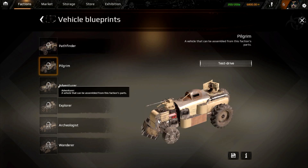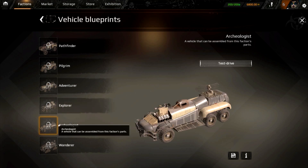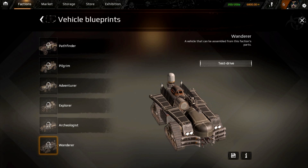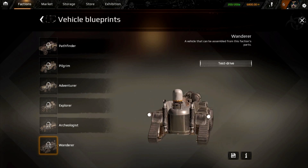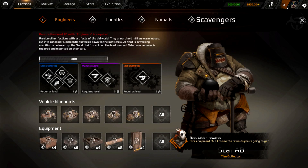The Nomads have the Pathfinder, Pilgrim, Adventurer, Explorer — they definitely look like airplanes. The Explorer has a minigun on the front. The Wanderer takes the airplane design and puts some impressive tank tracks on it — with radar technology. These are aerially inspired vehicles. But I think the Scavengers kind of have my personal eye — and we're going to see what might be the best vehicle in the game.